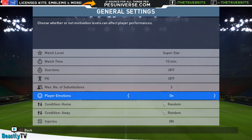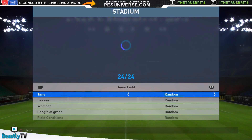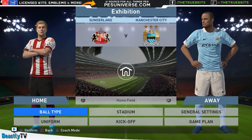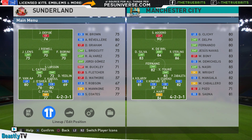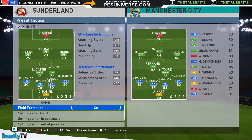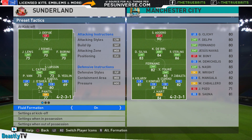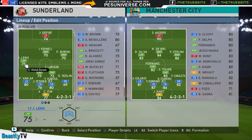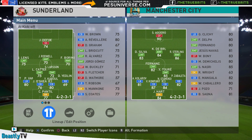Superstar, 10-minute match to start with, no extra time, no penalties at the end, three subs. We'll have emotions on, leave the conditions as random, injuries on. Stadium and ball type on random as well. I'm going to quickly dive into the game plan tactical menu. I think I'm probably going to play a fluid formation - we're going to have to defend this game. I'll push players a little bit back because Man City are going to be tough, coming forward. We're going to start with Jermaine Defoe up top.